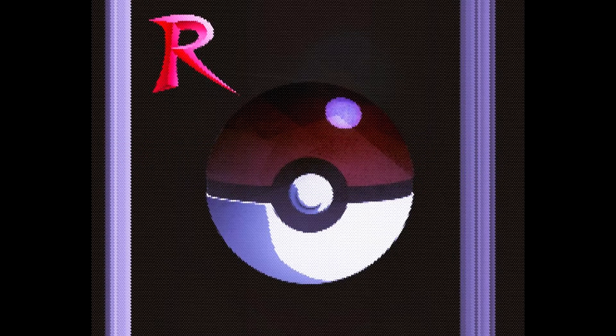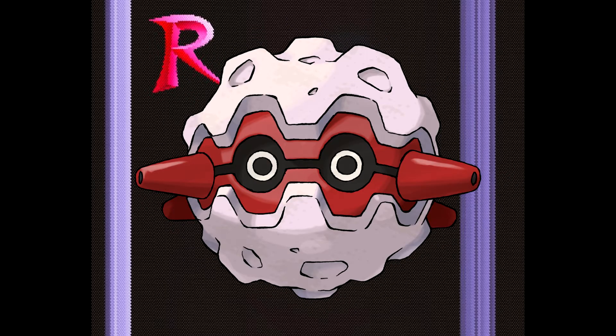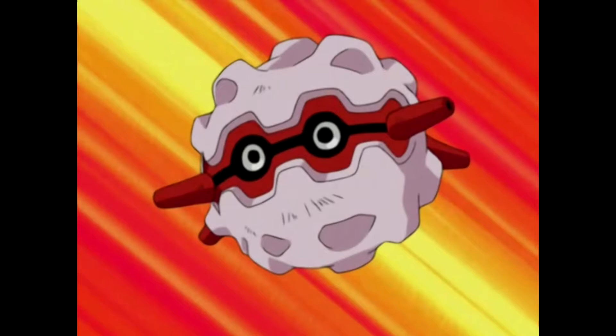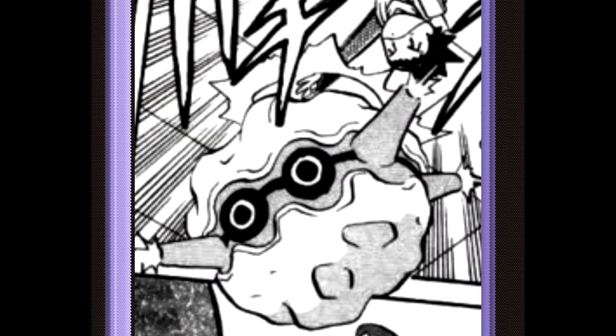Number 9. Next up on the list we have Forretress on the number 9 spot. I love its design — it's an insect fortress that shoots stuff at you. I remember in the anime Brock catching a Pineco in the episode 'Entei at Your Own Risk', and Brock's Pineco evolved into a Forretress in order to save a group of Pokemon from a local hot spring, which I thought was a pretty cool episode. Competitively, Forretress is the go-to rapid spinner, especially for gen 2 and 3. Its steel and bug typing made it super bulky.